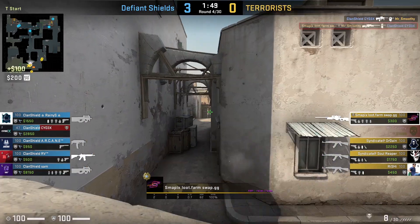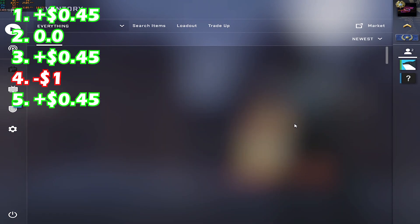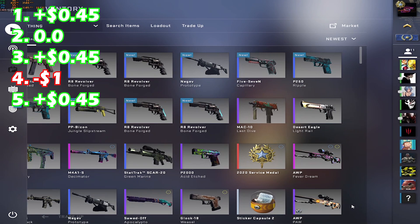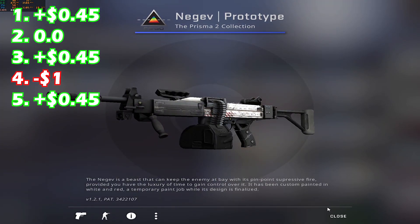Let's have a look at what we got during this trade-up multiple times. For the first five trade-ups, I got a P2K Acid Edge, M249 Emerald Poison Dart, Sword of Apocalypto, Galil AR Crimson Tsunami in minimal wear condition — which we're going to keep for our trade-up — and another P2K Acid Edge.